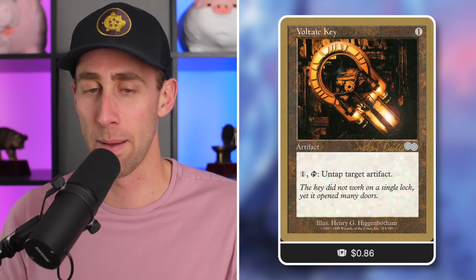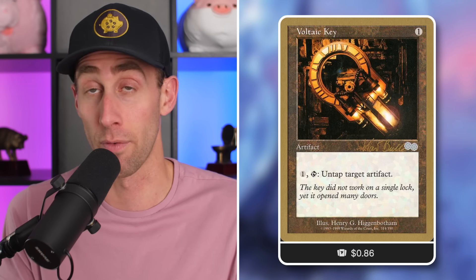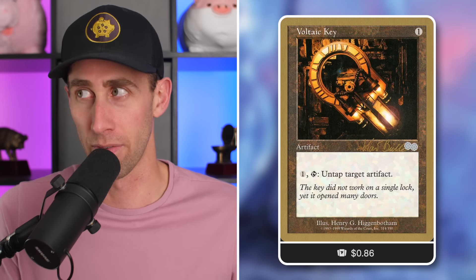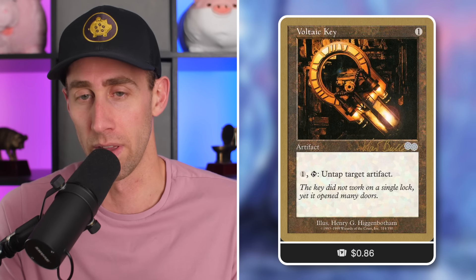Voltaic Key — just 86 cents right now for the gold-bordered version. Pay one, tap to untap any target artifact — you can technically untap this one for a single mana. This is a crazy good card in artifact-centric strategies, especially with artifacts that tap for three or four mana. This can just be a mana rock; even if you're just pairing it with Sol Ring, it becomes a mana rock. Great for artifact-centric strategies and commanders with tap abilities. 86 cents — I'm pretty sure the regular version is around three or four dollars.